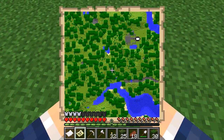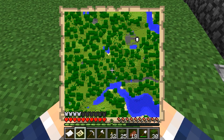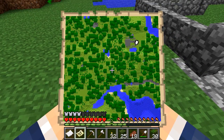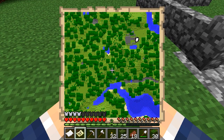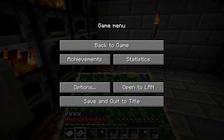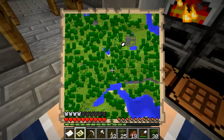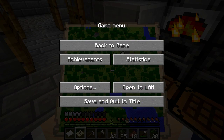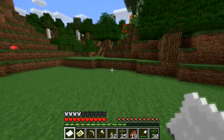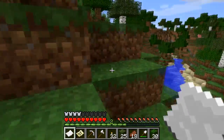There's something strange in that direction — a gray thing — I'm pretty sure it's a ravine. We can go check it out once we've done the flower pot stuff. There's also a trick where you can combine a map with paper to create a zoomed-out version of it — a bigger map. That's what I want to do, but I'll need more sugar cane for the paper.